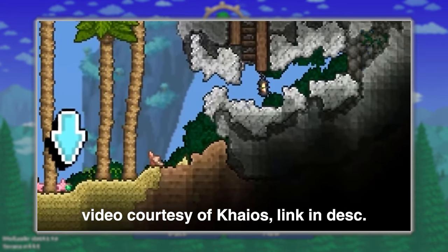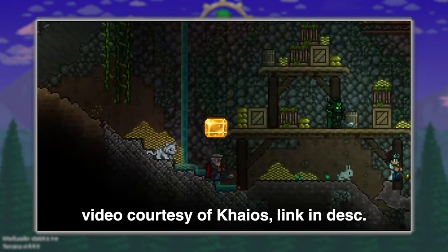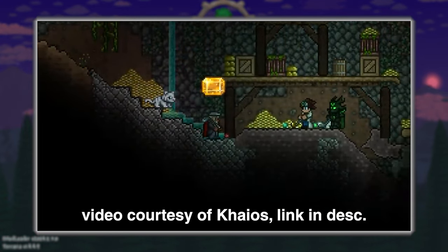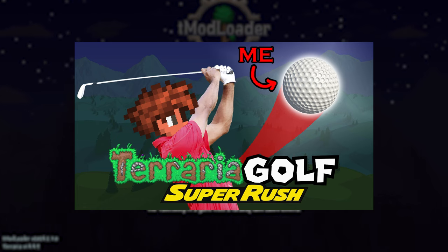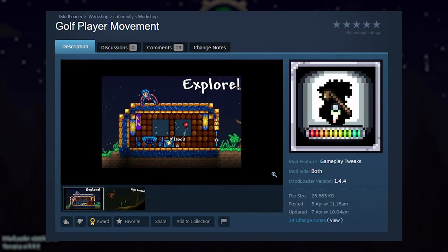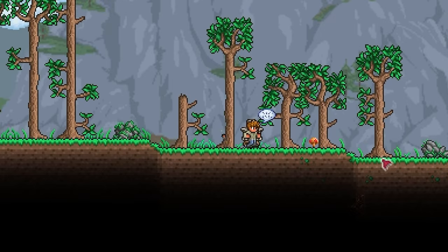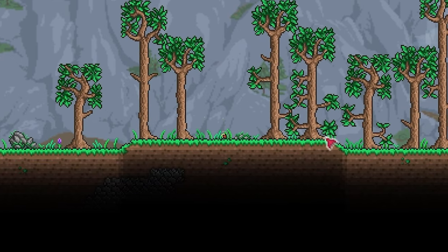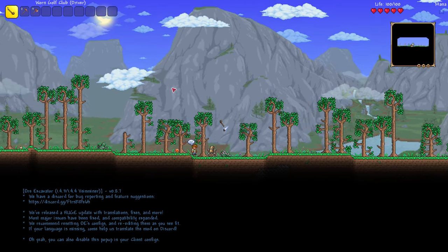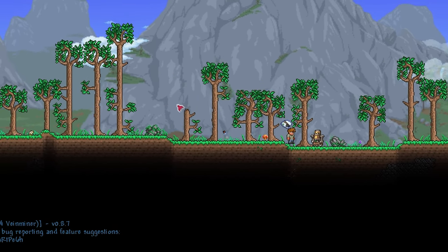You know how they added golf to Terraria a little while ago? I honestly never played it, but I'm told that you can equip various golf clubs and use the mouse to launch the ball. The aim of the game is to move this golf ball into the hole using the fewest strokes possible. Now try imagining if you were in fact the ball. By installing the golf player movement mod by cutie molly, your dreams have already started to come true. That golf ball is me — I cannot move using W, A, S, and D, but I do have access to a golf club straight off the bat.